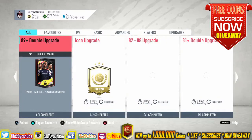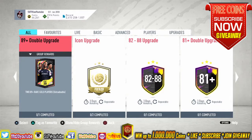I am addicted to the 89-plus Double Up packs — this is the third time I'm doing it. First time I packed Neymar and Alex Telles; that was the best one. Second time I packed Benzema, but he was already on my squad so I used him in an SBC — 97-rated Benzema used for an SBC.